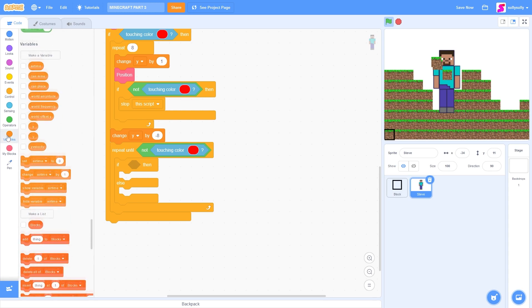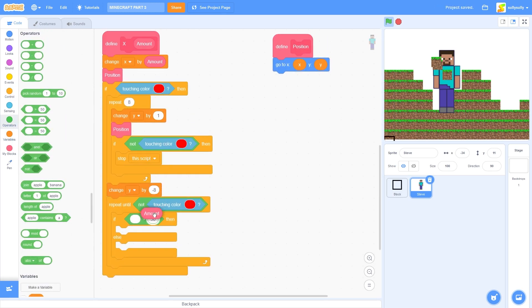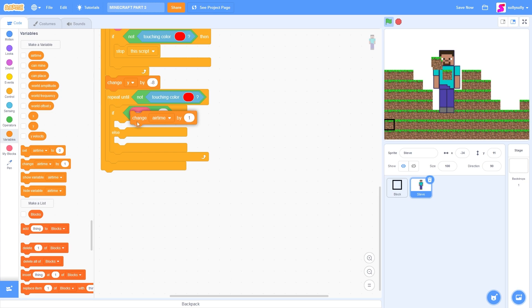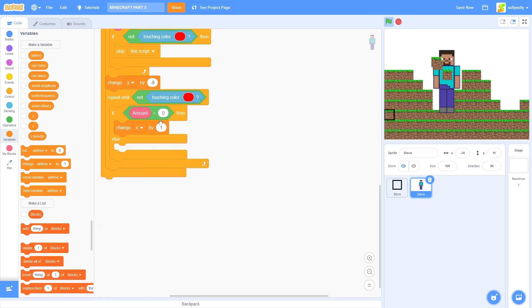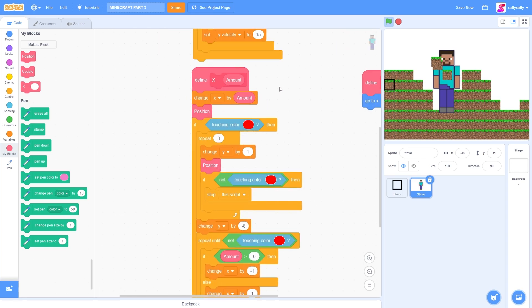So if we are moving forward, let's drag out if amount is more than 0. Then we must have moved to the right. So let's move back out to the left by using change X by minus 1. And if we moved into the left, let's move back out to the right by using change X by 1. And then we need a position block below this if else. That's it for our movement left and right.